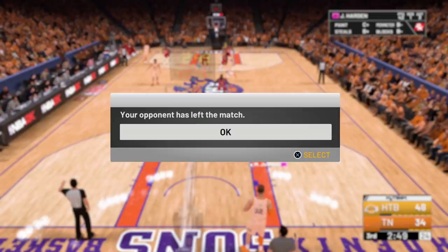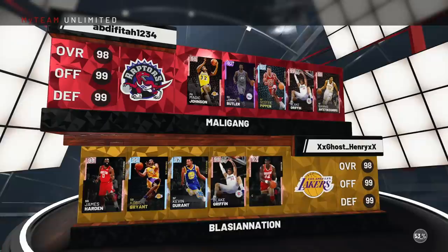One game isn't enough, so let's go ahead and dive into another one. For our next matchup, it's looking like Pink Diamond Magic, Jimmy Bucket, Scottie Pippen, Blake, and Giannis at center. This is going to be interesting — it's a pretty good defensive lineup as well.